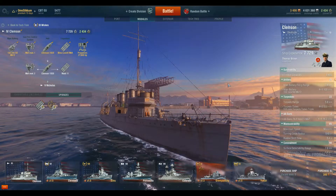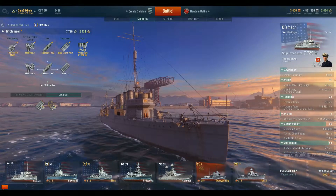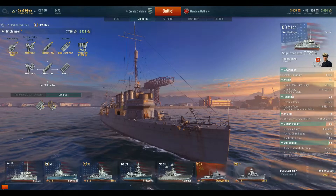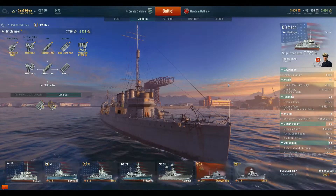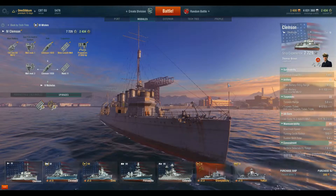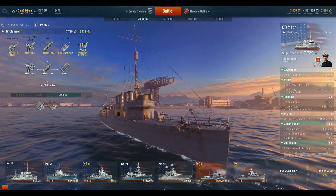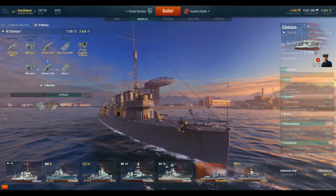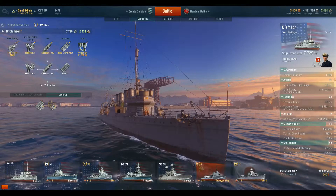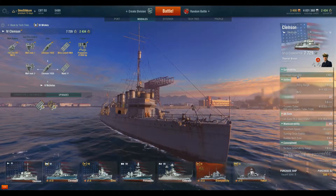Hello everybody, Almost Like Him here, and this is a review on the Clemson Destroyer, the Tier 4 of the US Navy. This is a fun ship to play with — I already posted some videos of it online. It's really fun, it's really agile, you turn on a dime, it's quick, and it can take a punch and it provides a punch.